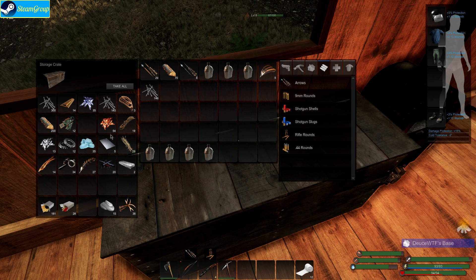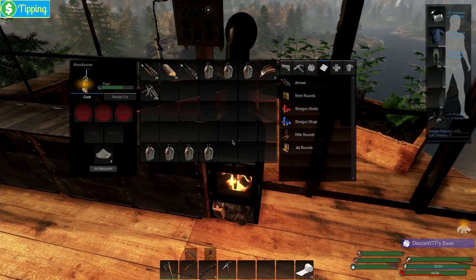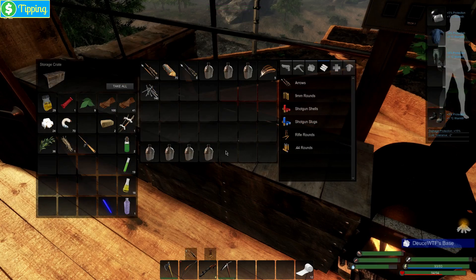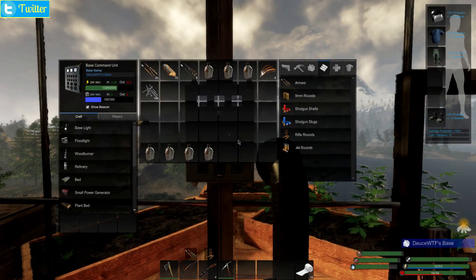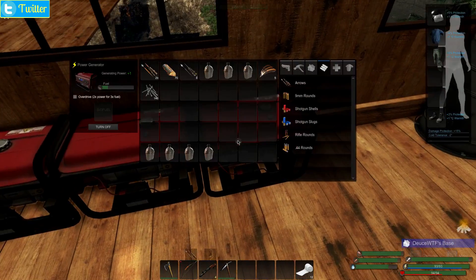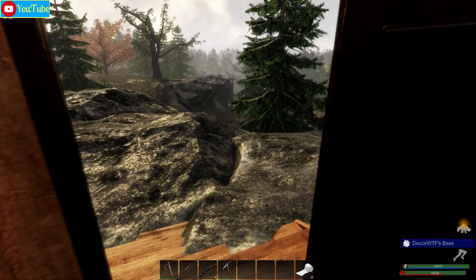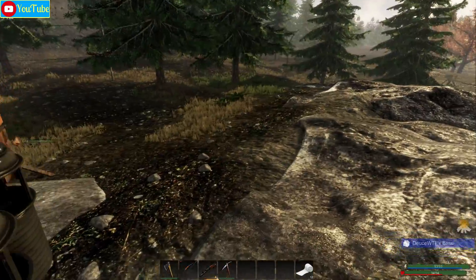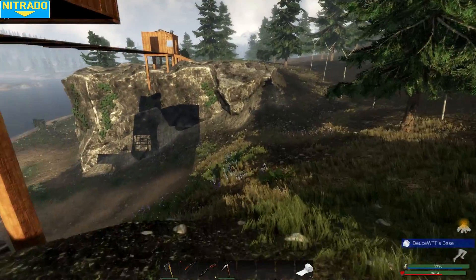We've got plenty of stuff to get started. Today I just want to kind of wander around and do some harvesting of crates and such. Let's make sure we have plenty of power — if these guys are turned off, we'll let them run. We should be building back up power now. This chicken is level eight, so we're going to need to find another one while we're out.